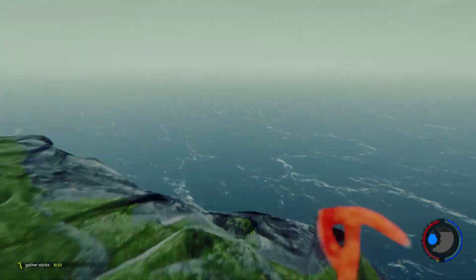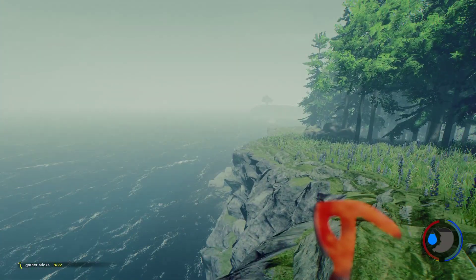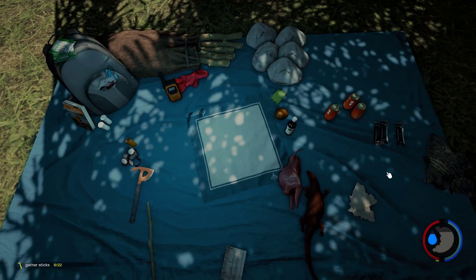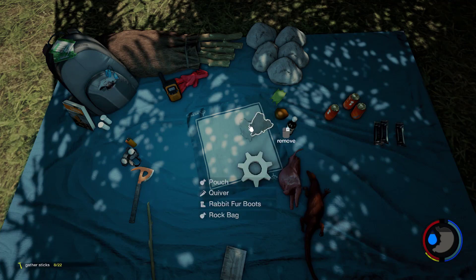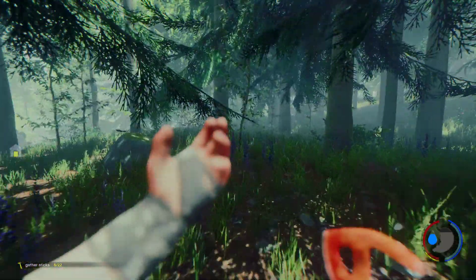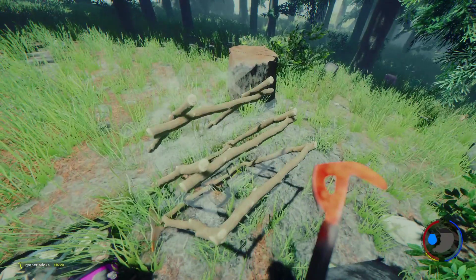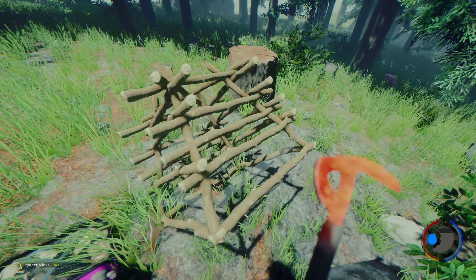We're at the coast — that's where we crash landed. There's a beach down there. We're creating a berry bag: two rabbit skins makes a berry bag, and I think it holds 20 or 30 berries, which provides both food and water.